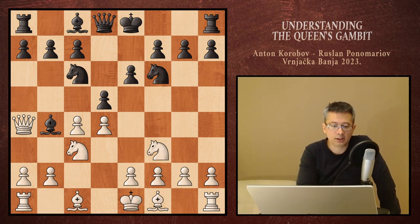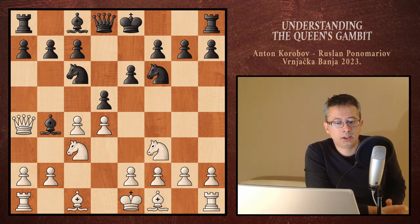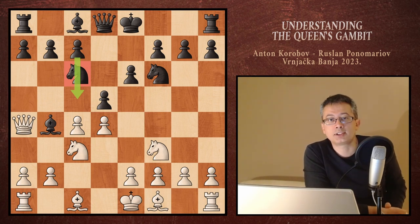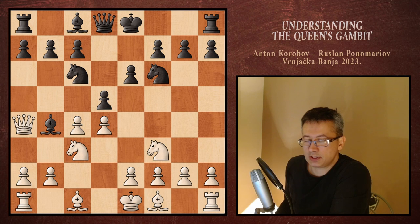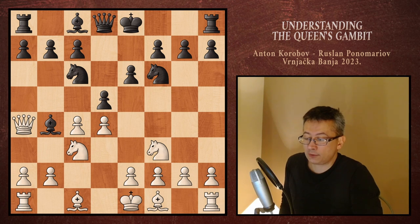A beginner may be thinking there is nothing wrong with it. But they are quickly going to start feeling like they are struggling with space — they're smothered — and they start thinking of how to move the same knight away so they can challenge the white center using their c-pawn. That's the main minus of having the knight on c6: you can't move your c-pawn. So the knight on c6 is a problem and a tempo lost, because that knight needs to move again.